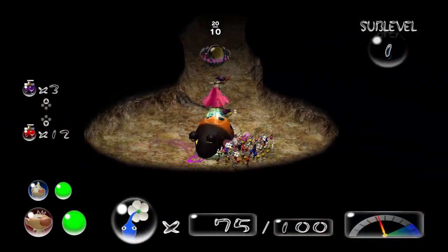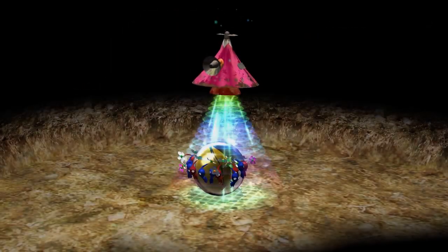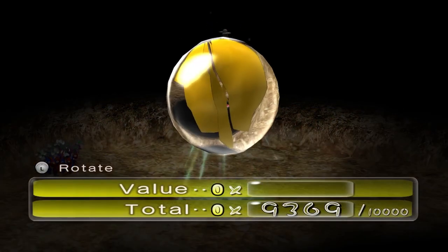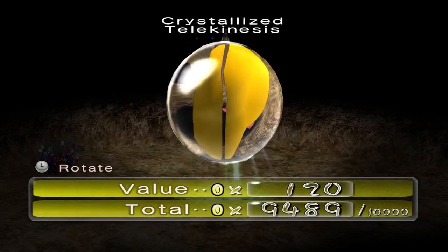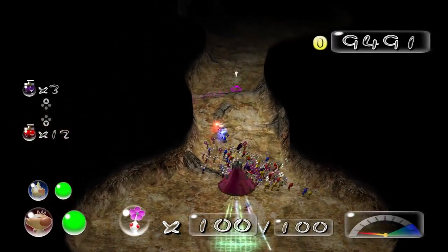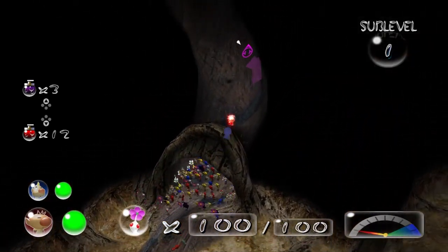I've got 12 spicy sprays and only 3 bitter sprays. It's because there's not a lot of bitter spray flower things in the Awakening Woods. 120 Pokos — it's the Crystallized Telekinesis. Can it really do telekinesis, though? But we're close to paying off the debt — we're definitely going to pay off the debt as we finish this area.